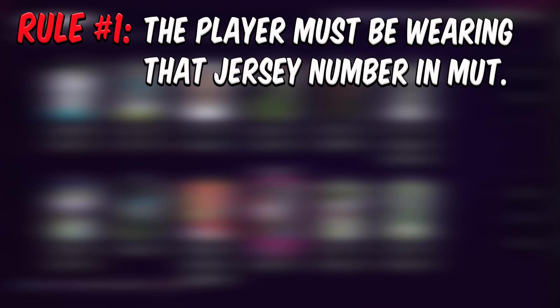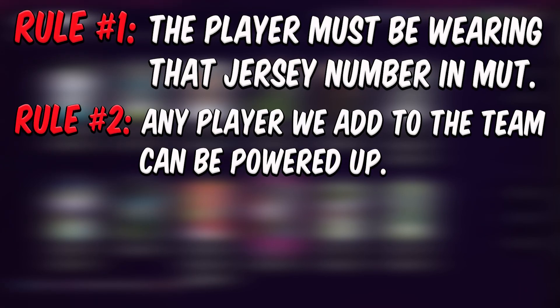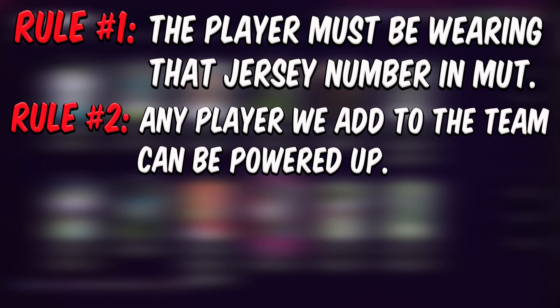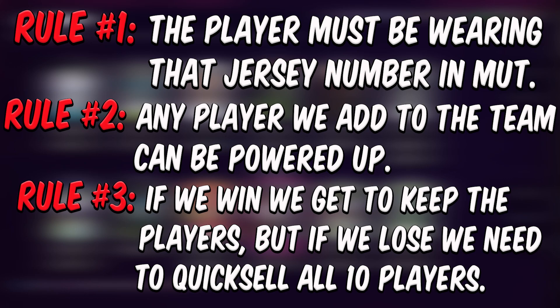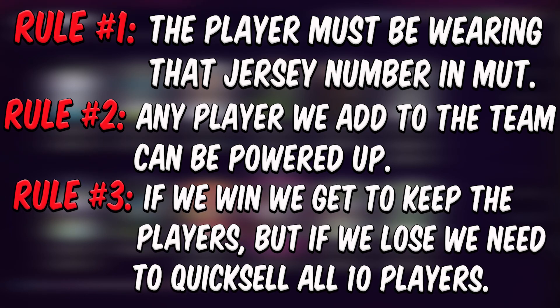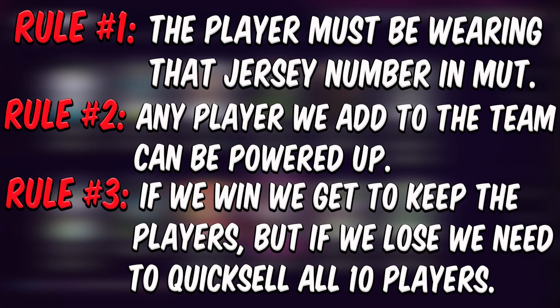The rules are simple. Rule number 1: the player must be wearing that jersey number in Madden Ultimate Team. Rule number 2: I am allowed to power up any of the players that we add to the team. And rule number 3: if I win, I get to keep all 10 players. But if I lose, I need to quick sell the entire team.